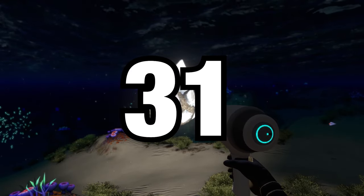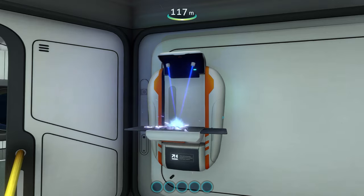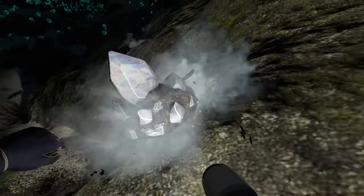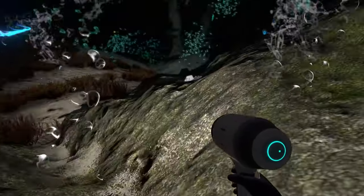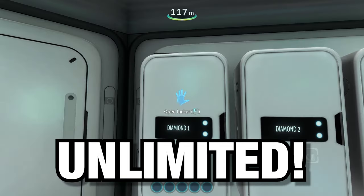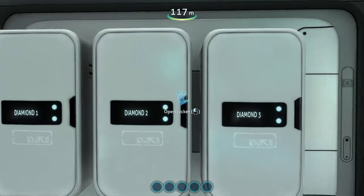Did you know a total of 31 diamond is required to craft everything in Subnautica? Most places will give you a couple here and a couple there, but there is one place in the whole of the planet 4546B that gives you unlimited — and I mean unlimited — amounts of diamond.